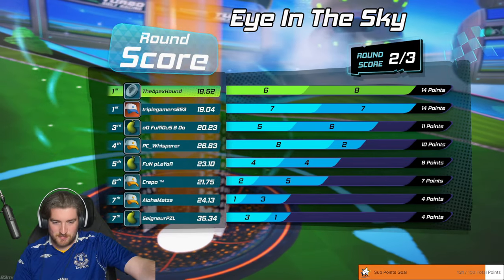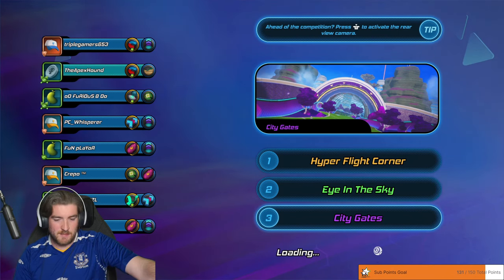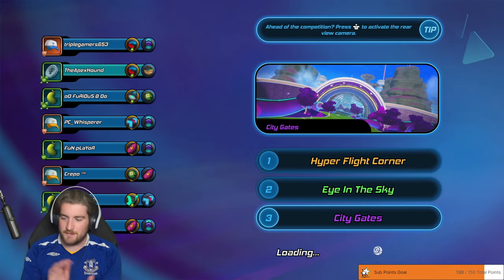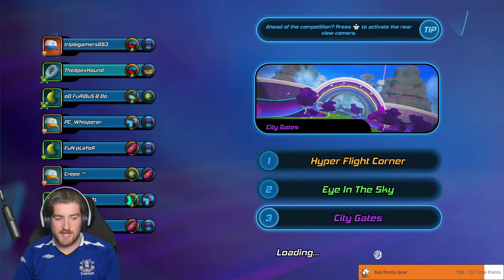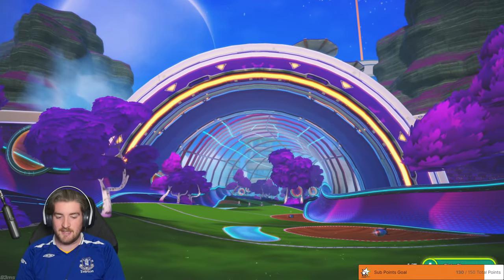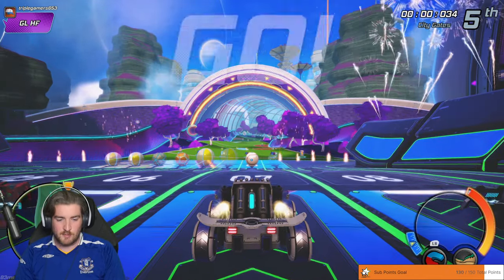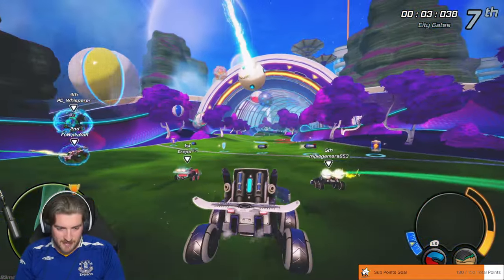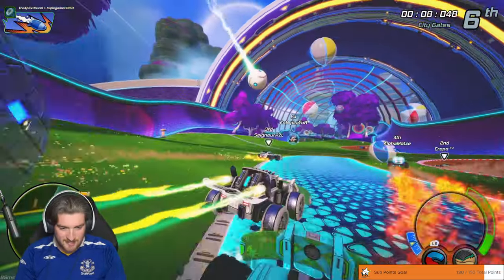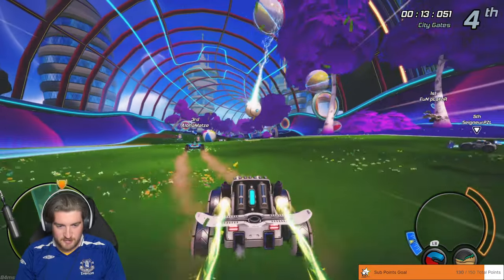We're tied with Triple Gamers — 14 each. We need to beat Triple Gamers. If we beat him and we're in the top four, we win. If we have a rocket, send it straight at him. Those guys have the upgraded leaf badge — maybe that's if you get five wins. Triple Gamers, I hit him with the rocket! Yes, let's go — sorry Triple Gamers, had to be done son, for the cause!